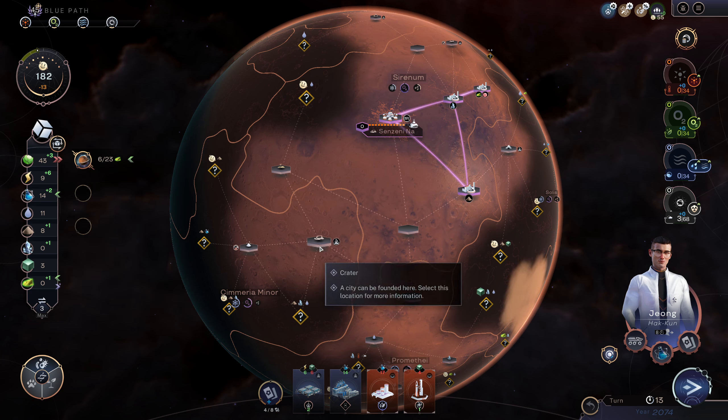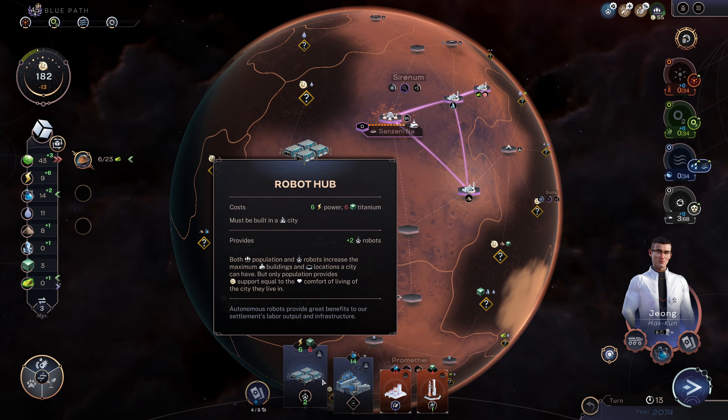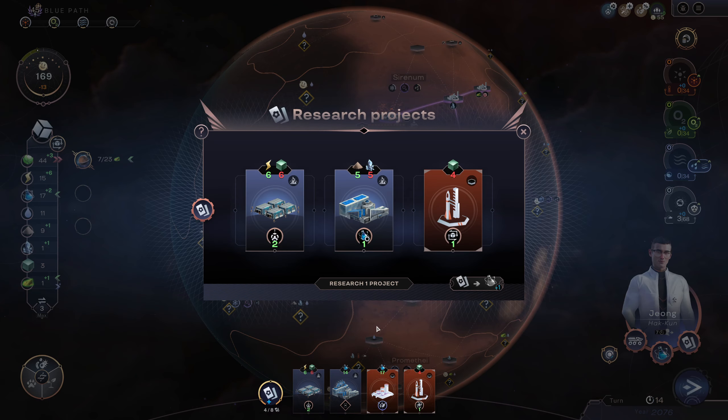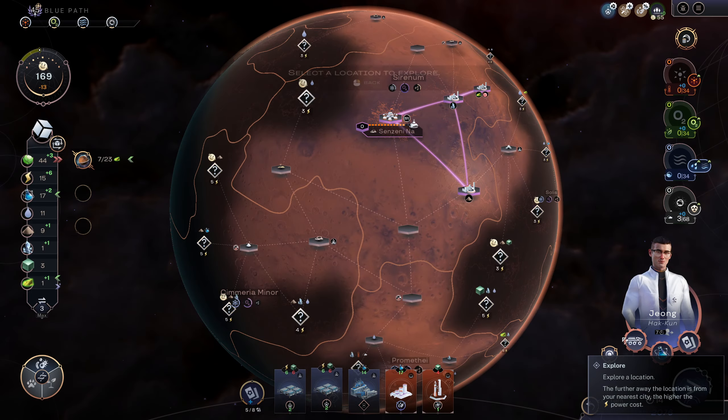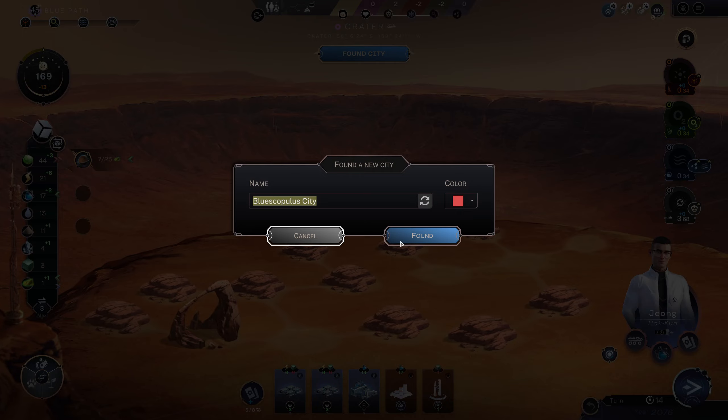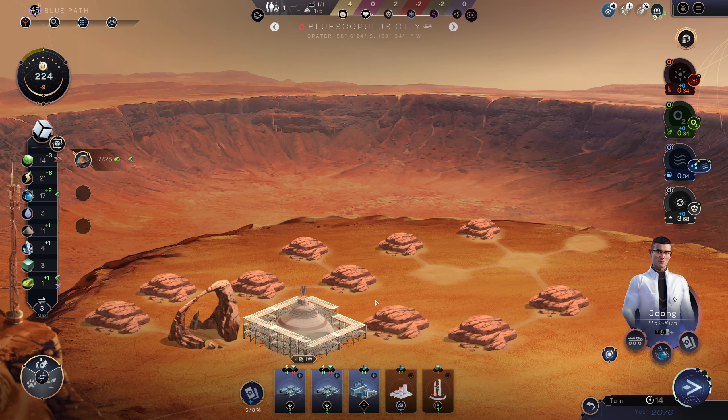Let's do this: we'll found this city next turn. That Rich Soil is also really nice. And then we'll satellite here. Robot Hub, Bacteria Spreader, and an empty tile somewhere — hopefully this will be a good empty tile for it. And just a second Robot Hub. 10 Power — never going to say no to that. So found city, you go here, we get a nice plus 4 out of it.